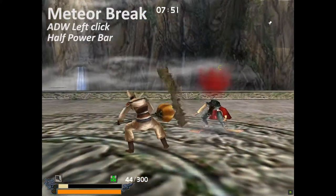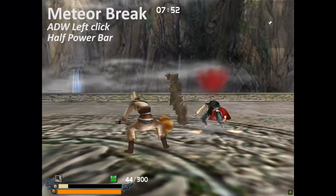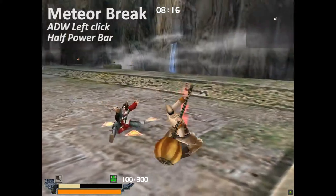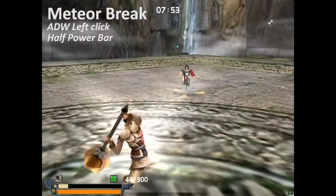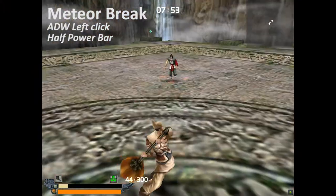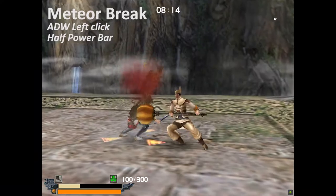So I'm gonna give a name to this skill — the first one's gonna be Meteor Break. To perform this skill you need to press ADW and left click, but you need to have at least half of your skill bar filled up before you can do this. It's basically gonna do damage to a very small AoE and will also stun the enemy.